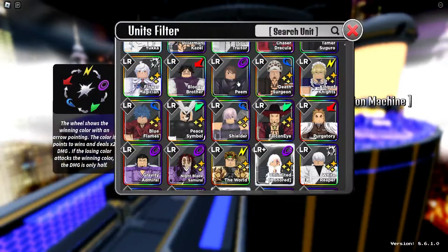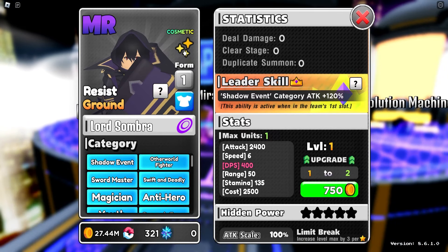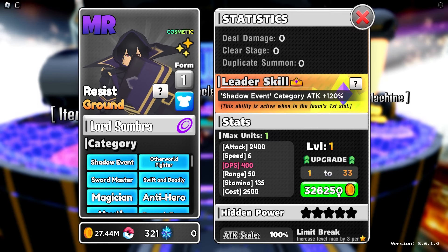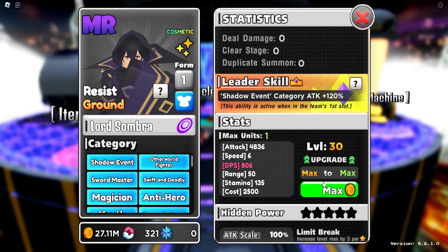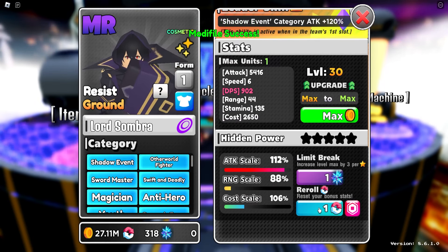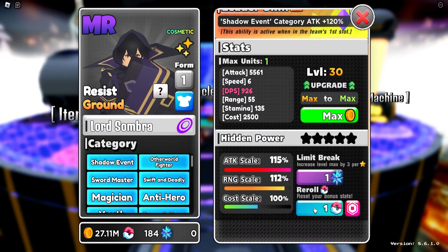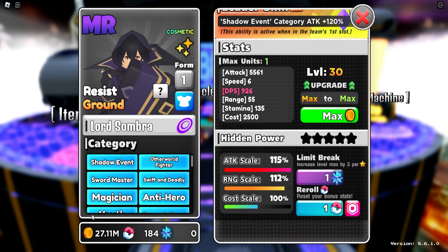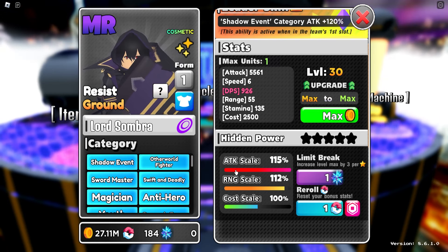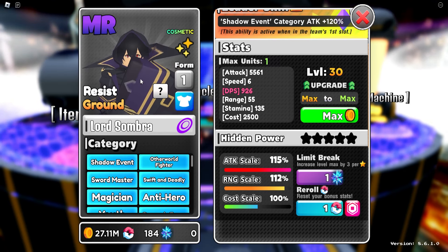Let's check out this unit and why this guy is actually so damn good. He does actually have a cosmetic as well. Let's equip his cosmetic and put him up to level 30 for now. We don't have any hidden power unfortunately, and let's get something better in his stats. This was surprisingly awful — it took me way too many visuals. This is something decent, not anything great, but it works for now at least. Anyway, let's go ahead and check out what else this unit has.